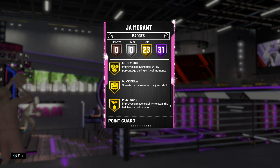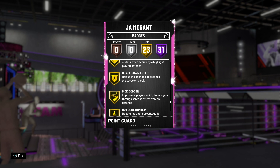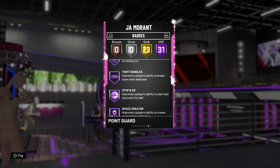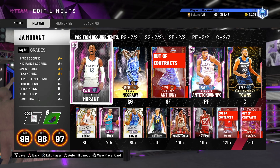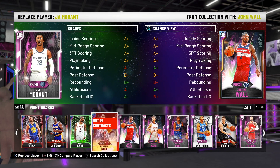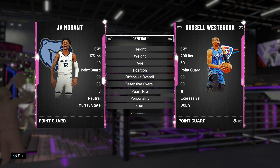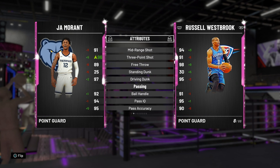Let's check — I just realized, does he come with Hall of Fame clamps? If he has Hall of Fame clamps — yeah, he's Hall of Fame, okay, that's better. So he's basically this guy right here — Russell Westbrook. He's got seven extra Hall of Fame badges, but Westbrook's stats are probably that little bit better.